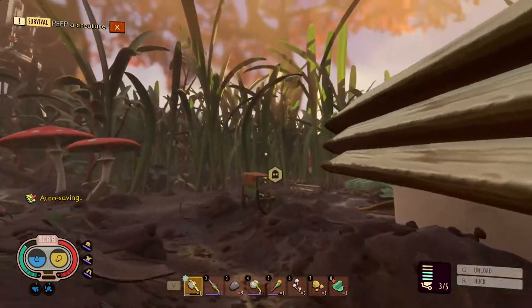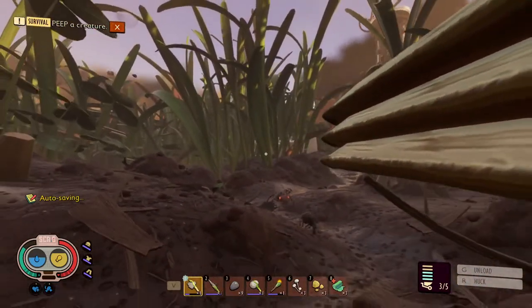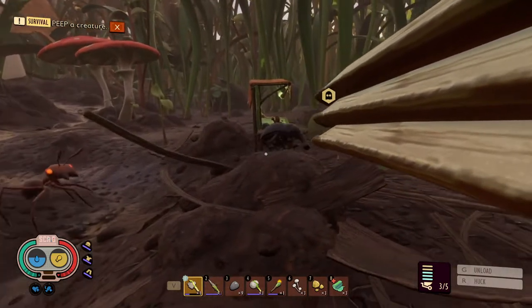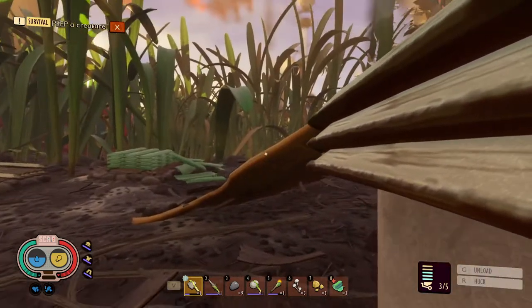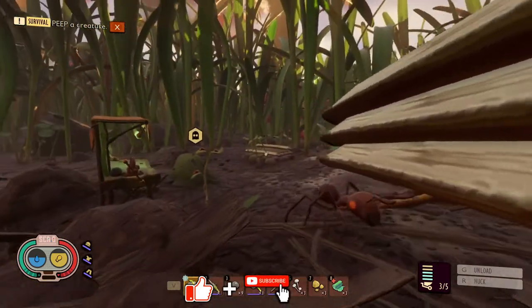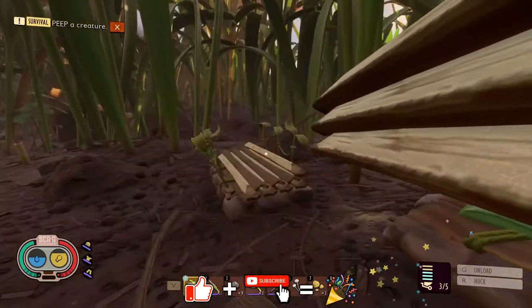Hey everybody, it's BC here and welcome to another episode of Grounded. Little ants — I love it. Go around and gather me food, go around and kill these little weevils for me. And then I cook the meat and I can use the noses for something, but I gotta get some grub to actually make some proper armor.